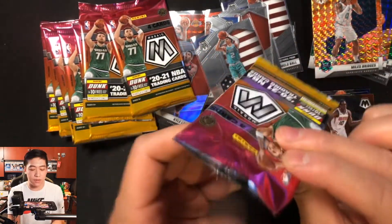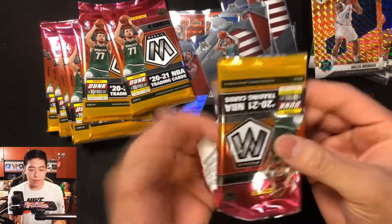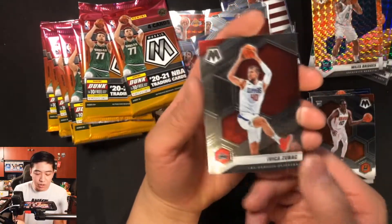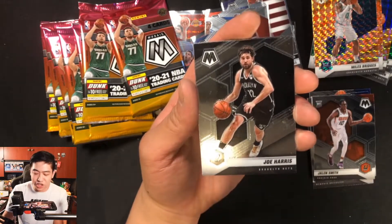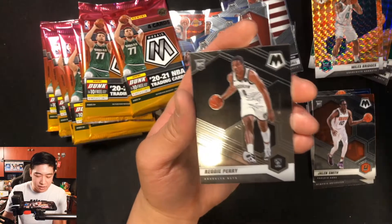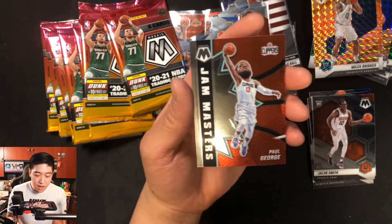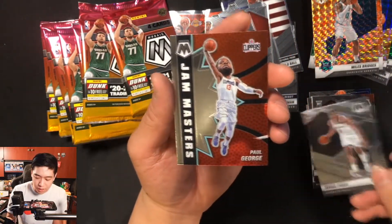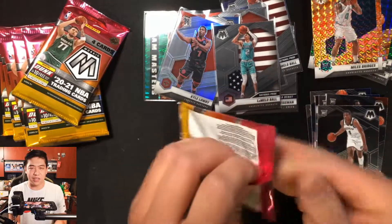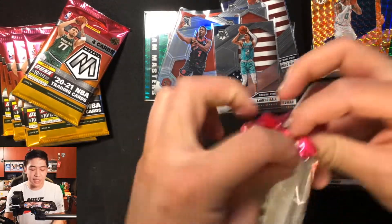Second blaster, pack one: Moritz Wagner, Joe Harris, Reggie Perry again, and a Jam Masters Paul George big head — cool! Let's see if we can get more LaMelo or Anthony Edwards inserts.